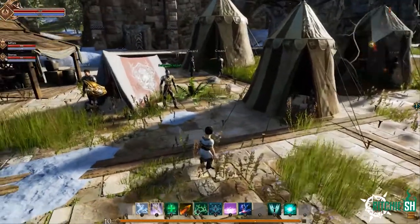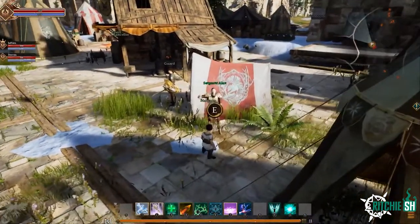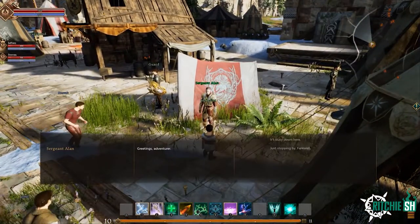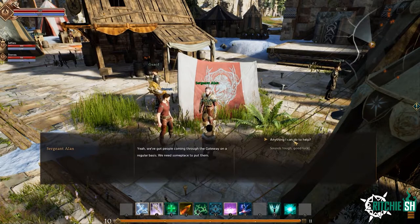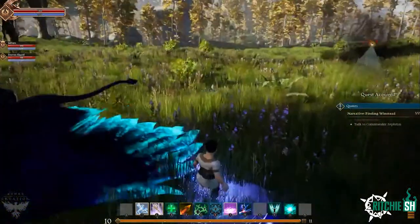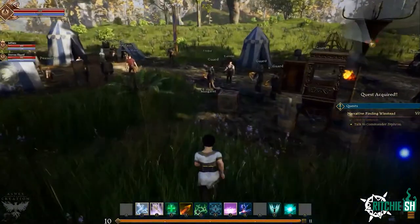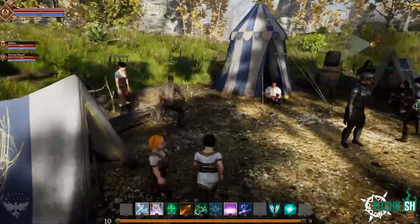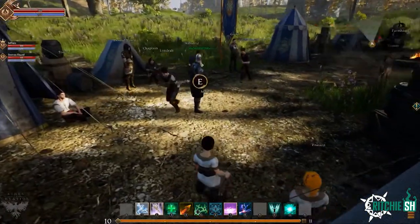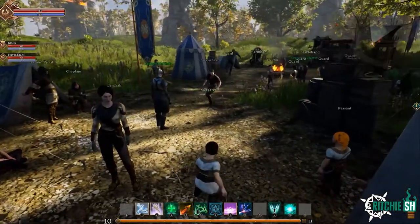The preview started out with the devs in a starting zone type area which was part of the Alpha Zero map, and they pick up a quest that sends them to a developing node nearby. They head to the node which is at stage one, the Expedition, where it has minimal NPCs along with a couple vendors to get you some gear and some quests to embark on. These quests will give you XP towards the node's overall level to bring it to the next stage, which is the encampment stage.